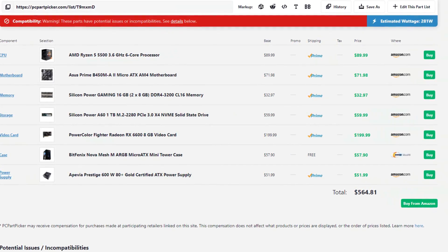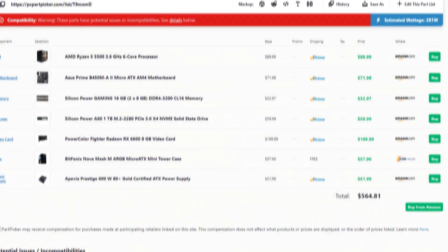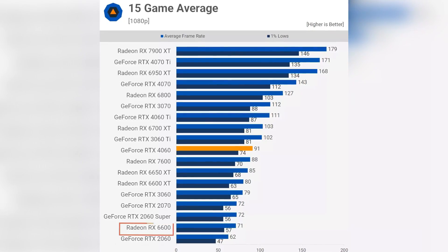Starting with the first PC, we have a budget 1080p computer going for around $550. This one has the Ryzen 5 5500 CPU and the RX 6600 GPU. This CPU and GPU combo will allow you to play at 1080p resolution at 70+ fps on average, based on a very high-demand test from TechSpot.